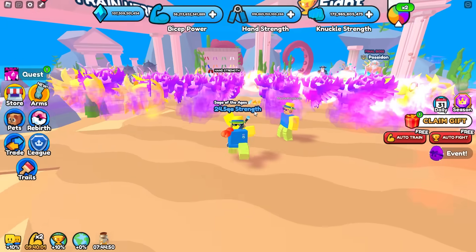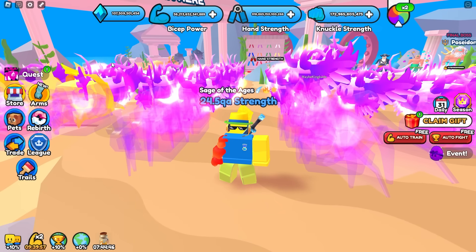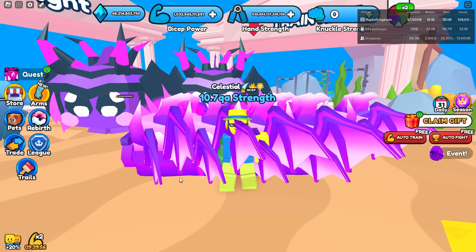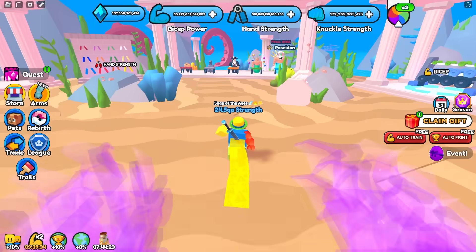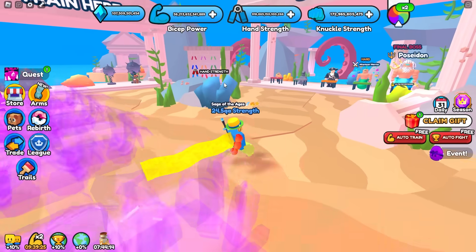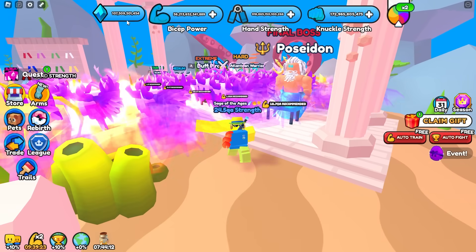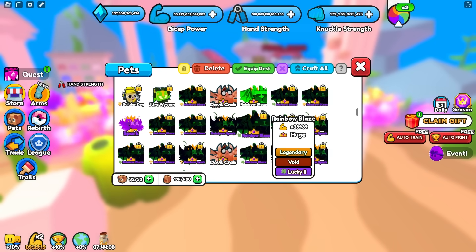So we currently have two accounts. We have my main one right here with 105 billion and then we have our second account right here that has 46 billion. I went ahead and AFK'd the Poseidon person on both accounts overnight, so we saved up 150 billion total. It's actually pretty hard to get gems because the winner winner enchant doesn't work.